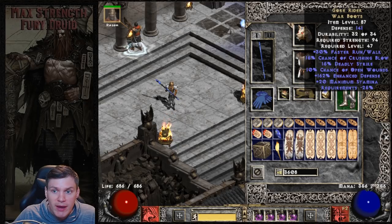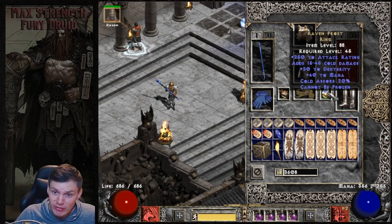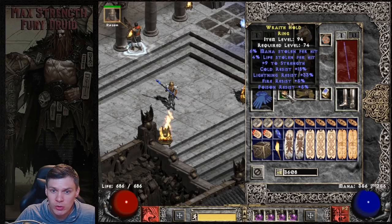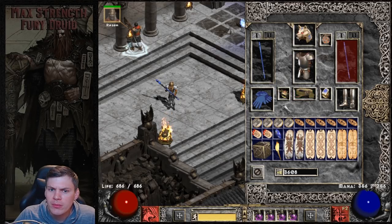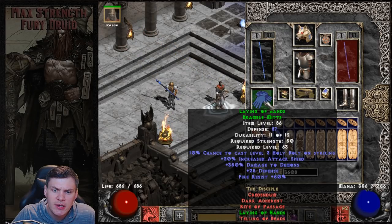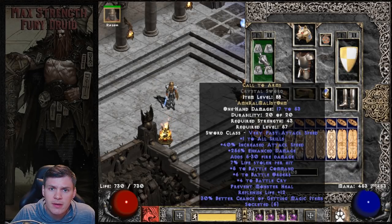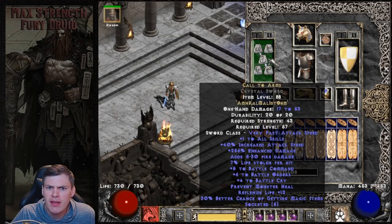Gore Riders for the boots - your standard boot that everybody uses on melee builds: crushing blow, deadly strike, open wounds, and faster run/walk. I paired that with a perfect Ravenfrost - I found this on a Hrunic bot, this is a 100% perfect Ravenfrost. Paired that with a dual leech strength quad res ring. For the belt, String of Ears for damage reduction and lifesteal on hit. And then Laying of Hands for gloves for the massive fire resistance and 350% increased damage to demons.